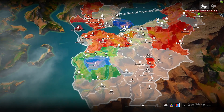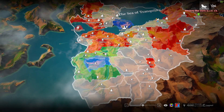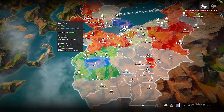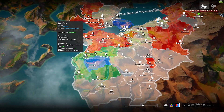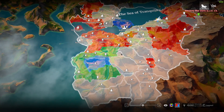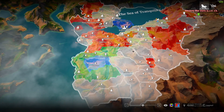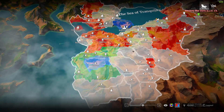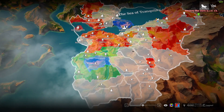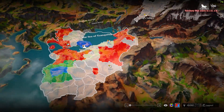Participating in territory wars, taking stuff over, and fighting in the open world is the core of end-game. When your house owns fiefs and land, you get rewards each week based on how much land you own. You can also upgrade your fief — this one is level 1, and you could upgrade it to level 2 for even more rewards. These are pretty decent rewards: some money, some items. But at the end of the season, depending on how much land your house has owned or how well they've done, you get much bigger, really good rewards. Territory war is definitely something you don't want to miss out on.